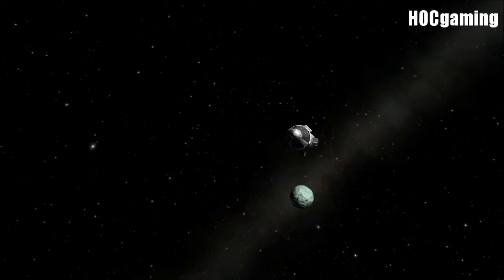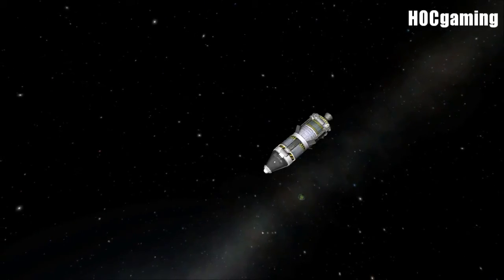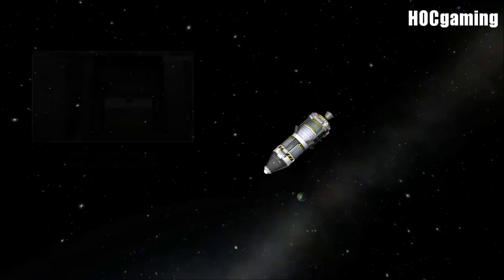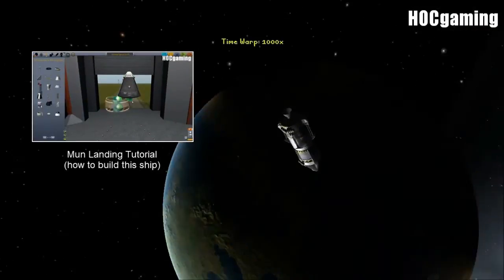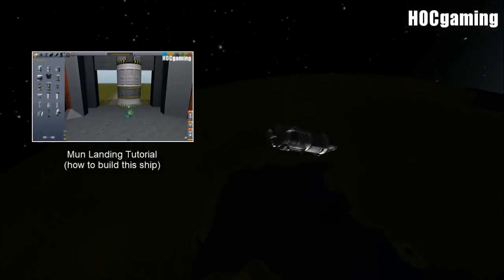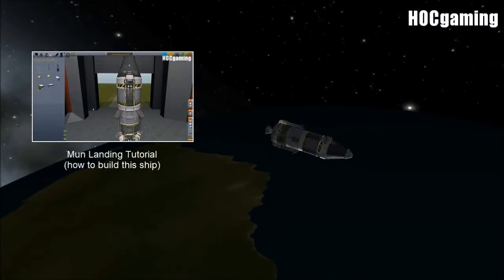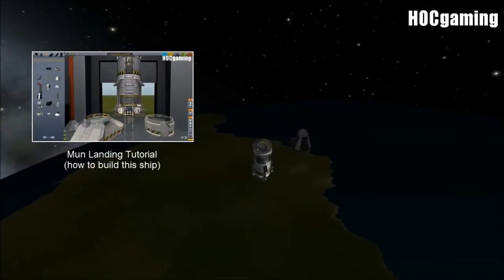That is your very short and hopefully very helpful video. If you want to know how to build this ship and how to get three Kerbals onto the surface of Minmus, there is a video on screen right now which you can click on — that will take you to the updated moon landing tutorial. And here we are, back home. Just spin ourselves around and detach — we'd rather be using the heat shields, because otherwise things might go badly for us.